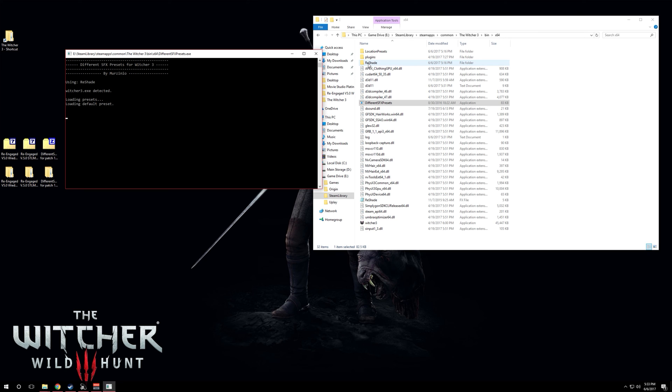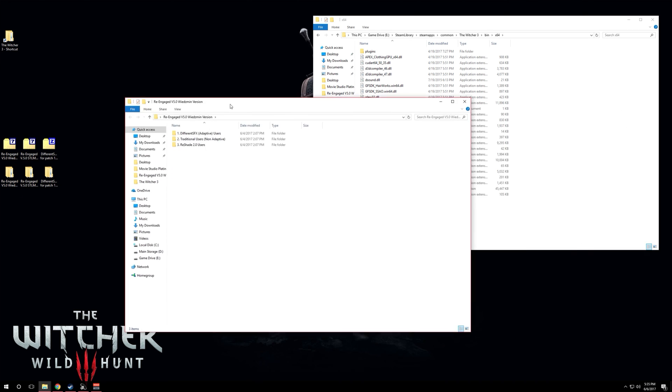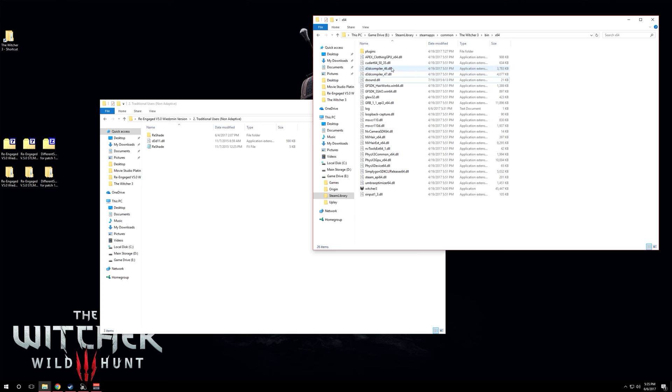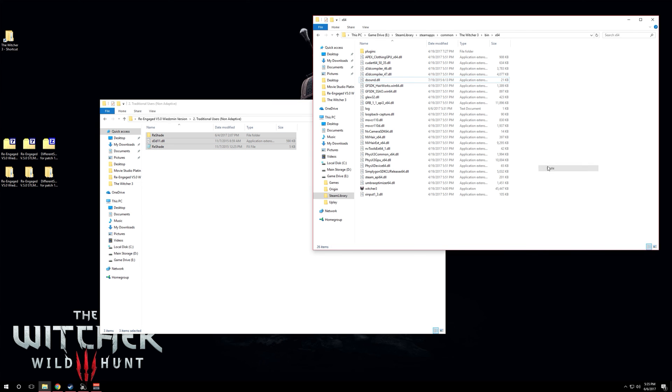Now let's talk about the ReShade 1.1 traditional version — for those that don't want to deal with DifferentSFX or don't care about presets switching per location. Basically it uses the Velen/Novigrad preset throughout the whole game. To install, go back into the x64 folder and copy these three items, then paste them in — that's it. Start the game, you should see the ReShade icon pop up on the top left loading the preset, and you're good to go.